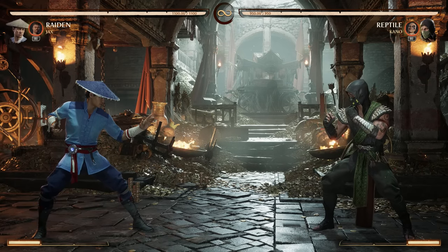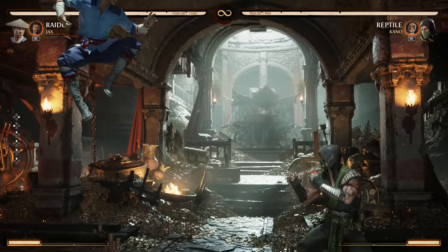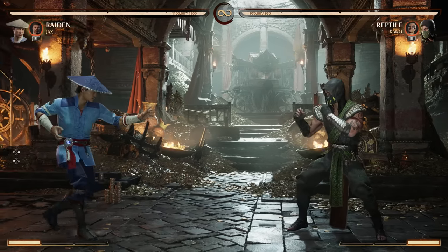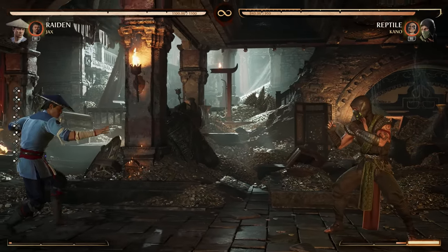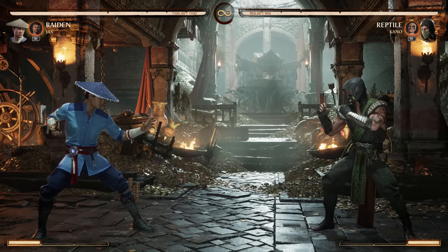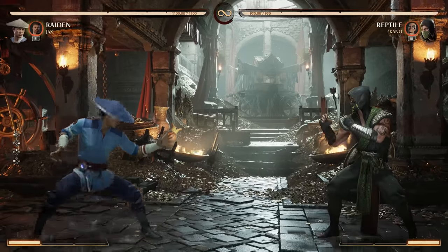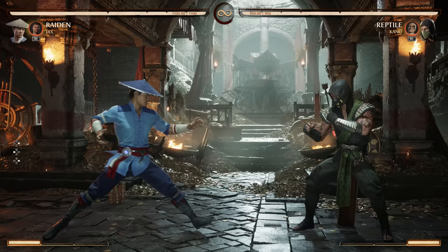The big thing — and why I'm emphasizing the meterless damage — is that since you don't have to spend meter, you have more effective health. Jax already gives Raiden an extra hundred health. And since you don't spend meter on offense, you'll have it ready for combo breakers or armored reversals, giving you even more effective health yet. Usually if you want damage you give up some bar and some defensive options — with Raiden and Jax, you don't. You get bigger damage than a lot of characters even with two assist calls and burning meter, and you don't have to spend anything in return. If you want to play proper Mortal Kombat without gimmicks and just hit hard when you land a hit, Raiden and Jax is that team.